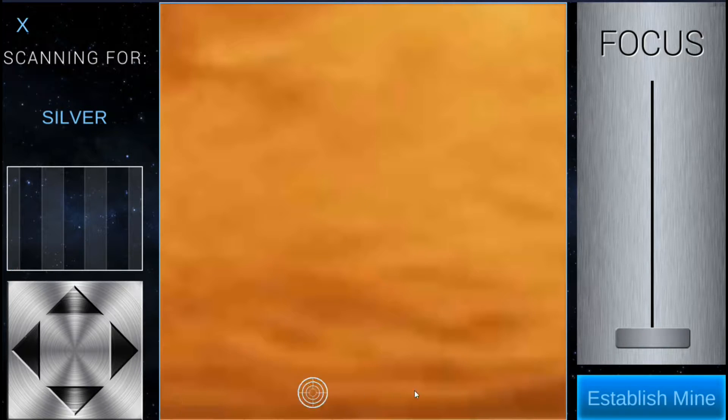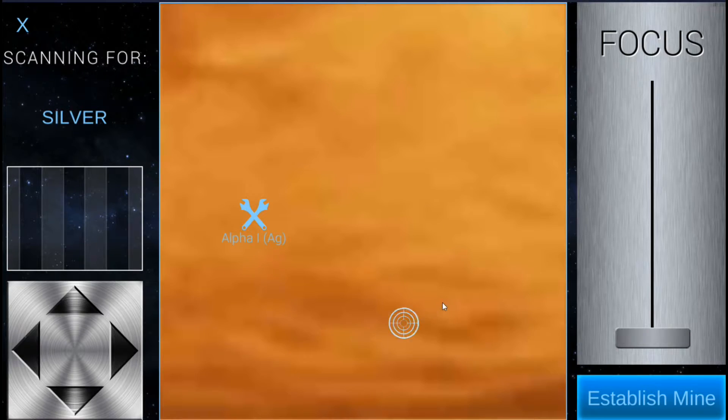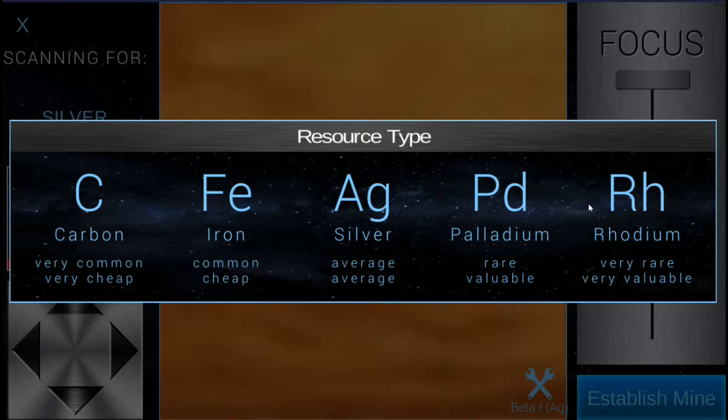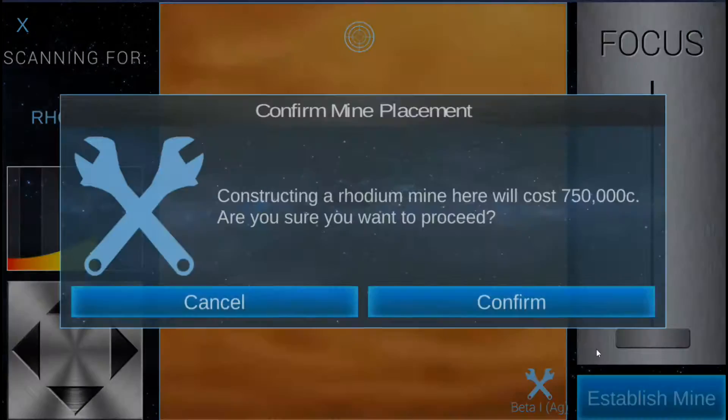We could just build new silver mines if we need to - that's probably where most of the money is going to be. I don't think I found anything else. There might have been one more large deposit of something. Let me see if I can find it. That's silver right there. I thought there was a large deposit of rhodium somewhere here. Oh, right there - did this get rebalanced? That's a lot. I don't think I've ever seen that much.